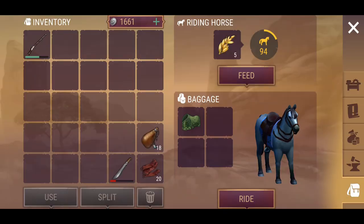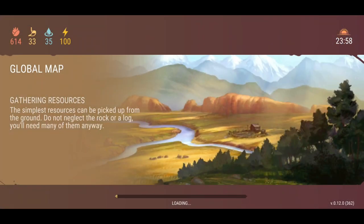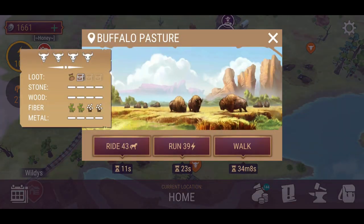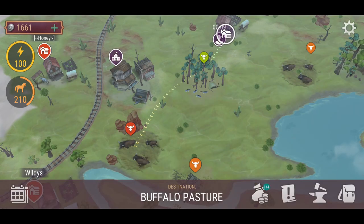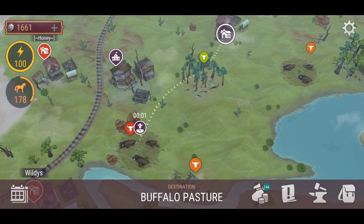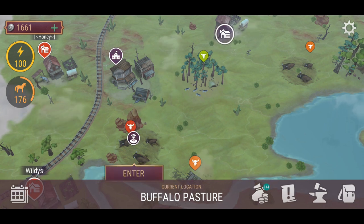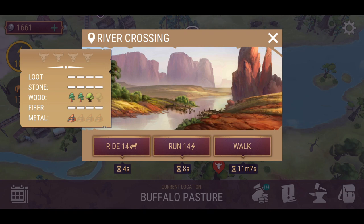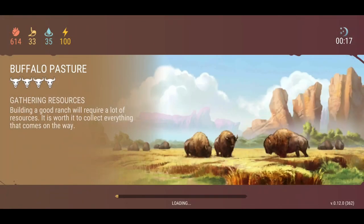I'm going to jump onto my horse, top it up, and we'll get right into it. I'm going to head over to the Buffalo Pasture and we're just going to farm this. The great thing about this and all the zones here — aside from the temporary events that pop up — there's no timer whatsoever. You can run to whichever is closer, whether it be the town or the river crossing. It's four less energy on both ends, whether riding on your horse or running on energy only.